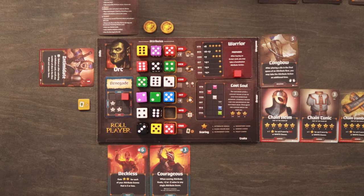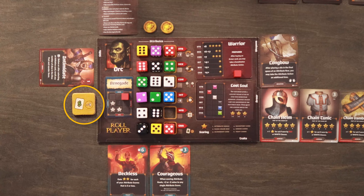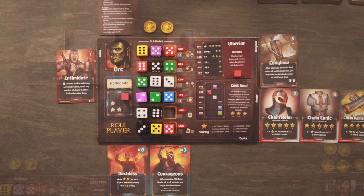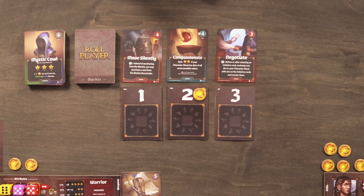During the cleanup phase, players prepare for the next round: each player discards unused charisma tokens, each player may refresh one exhausted skill, the start player returns the unchosen die from the dice phase to the bag and discards the remaining market card, then draws a new set of market cards for the next round. Place one gold on any initiative cards that require it, and finally the start player passes the dice bag to the left — that player becomes the start player for the next round.